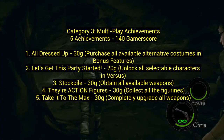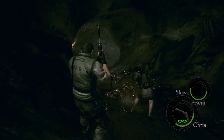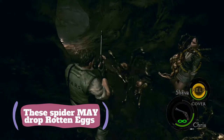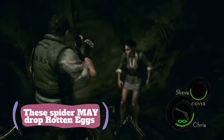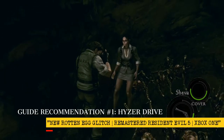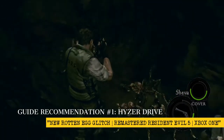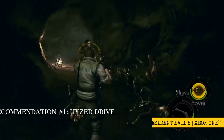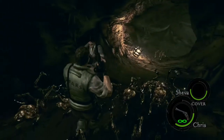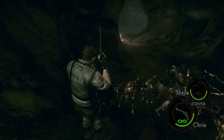Take It to the Max: completely upgrade all weapons. You could play for longer than 50-60 hours grinding money, or use the rotten egg glitch. You put rotten eggs in your inventory, give them to Sheva, save your inventory but not the game, then go back and you still have them — repeat for infinite money. This game takes a long time to get money, so the rotten egg glitch is the best way to do that.